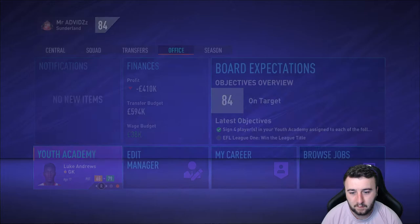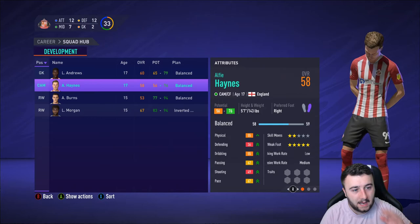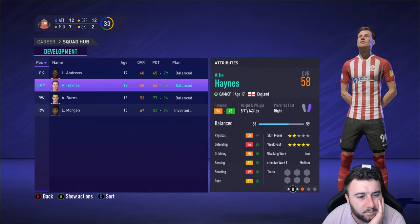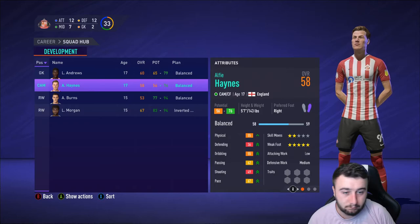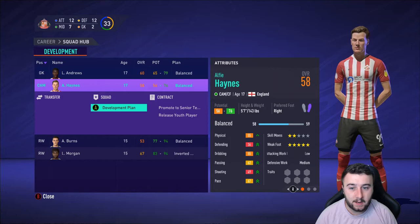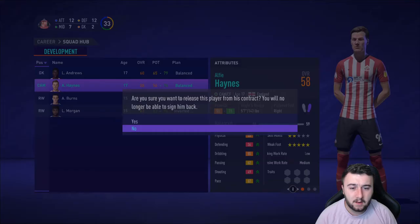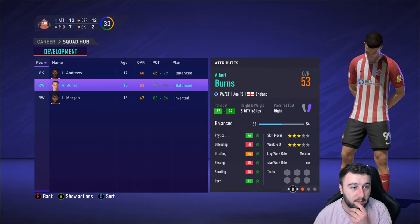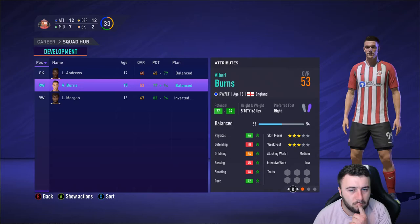Taking another look at Alfie Haines — he might be a CAM, I was right. His overall is 58, he's 17, but his potential is only 56-76. I'm not going to keep him — his weak foot is good, but I've got better players in those positions at 17. We'll release him. Both Lewis Morgan and Albert Burns are going to be massive, but the problem is they're both wingers and we have a lot of wingers already. I don't want to just bring them in to sell them — I'd rather play the youth academy prospects and worst case sell someone.